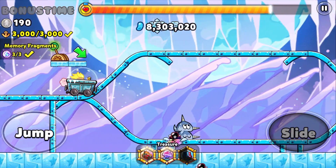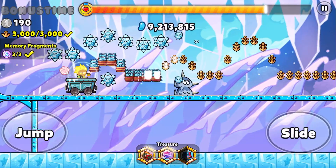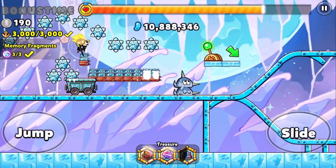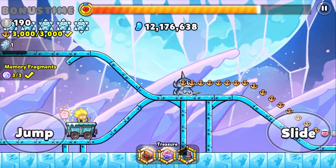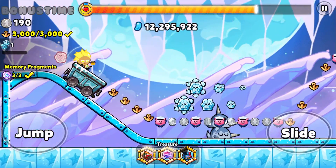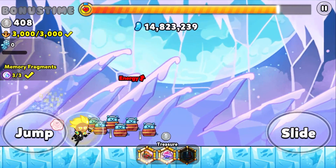It went down again, so we do not need to hit the switch. If the narwhal goes up, then you hit the switch; if it goes down, you leave it alone. Down again — we're just riding this cart straight through. We've got the key. Easy peasy, off we go. Boom, there's our first one done.